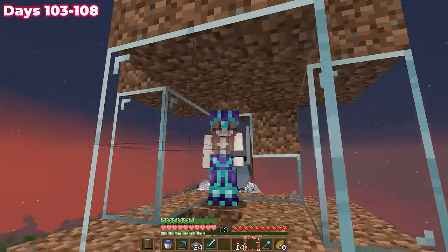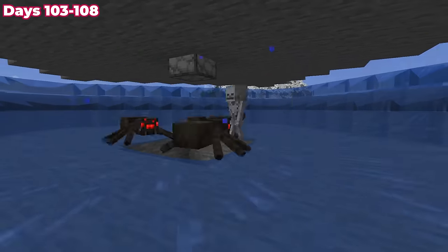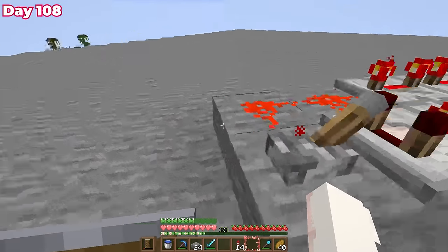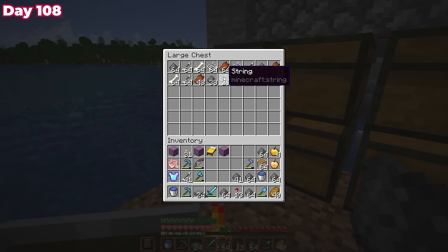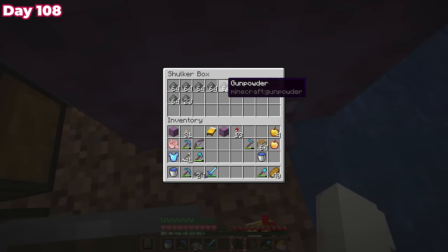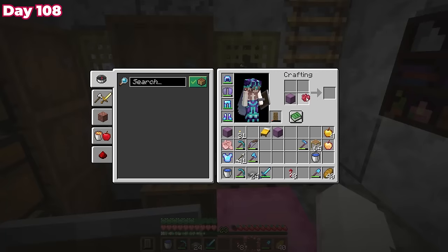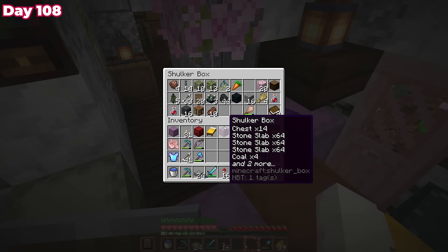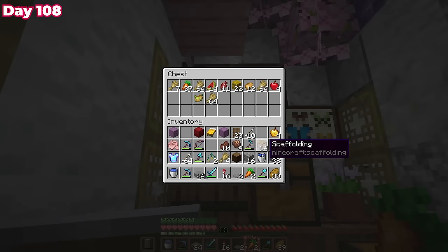Once the farm was set up I AFK'd for about 25 minutes — the mobs are so cute when they're getting a bath. In the late morning of day 108, I left the AFK spot, turned off the farm, and checked the chests. I was shocked: it was over 10 stacks of gunpowder in just 25 minutes. I flew back to the valley, dyed my shulker box red, crafted up a bunch of rockets, and then spent the rest of day 108 cleaning up my shulker mess.